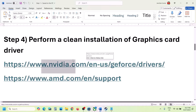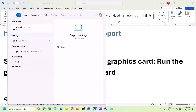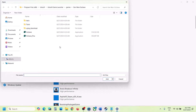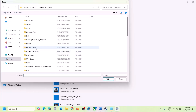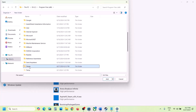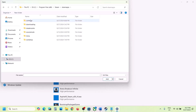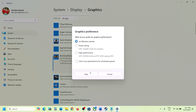The next step is for laptop users with a dual graphics card: make sure you run the game on the dedicated graphics card. Type 'Graphics Settings' in the Windows search box, go to Graphics Settings, click Browse, go to the game installation folder, open the Windows folder, select the exe file, and click Add. Once the game is added, click Options, select High Performance, and click Save.